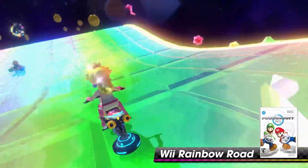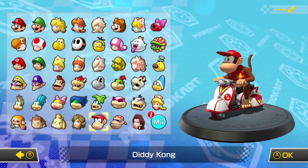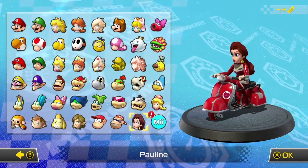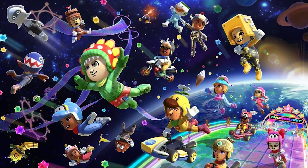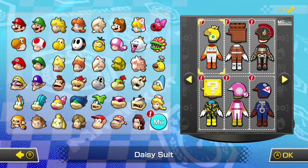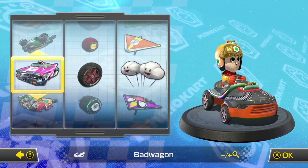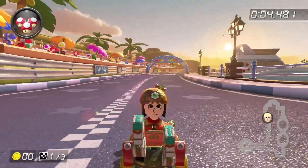Additionally, this wave also introduced four new playable characters: Diddy Kong, Funky Kong, Pauline, and Peachette. It also included 18 new Mii racing suits, most notably the Daisy Mii racing suit that can be unlocked by scanning a Daisy amiibo, regardless of whether you have the DLC or not.